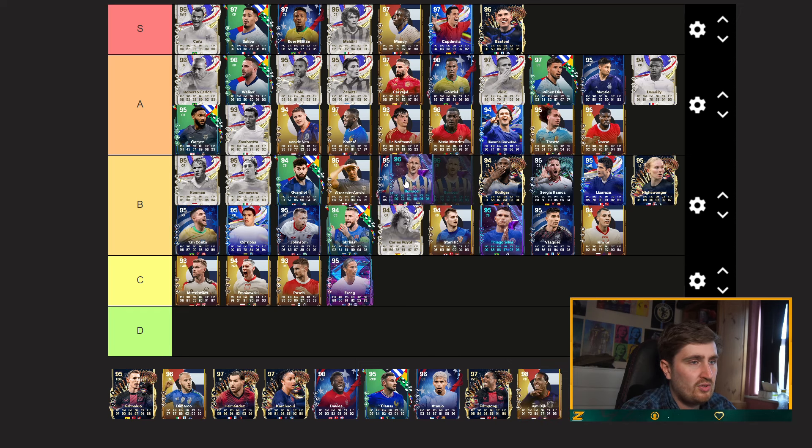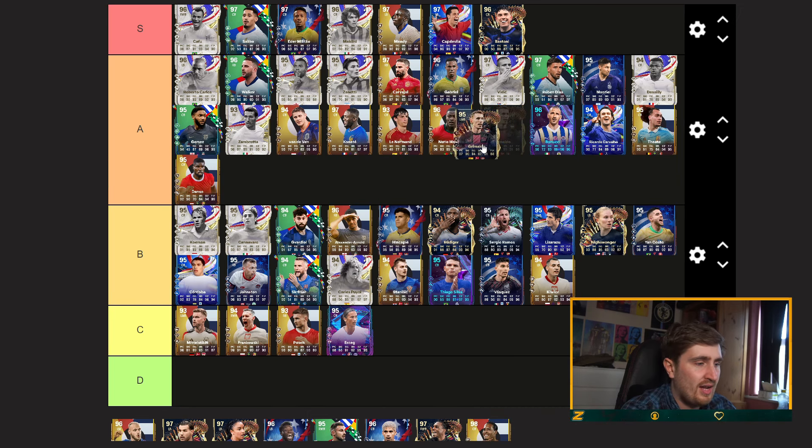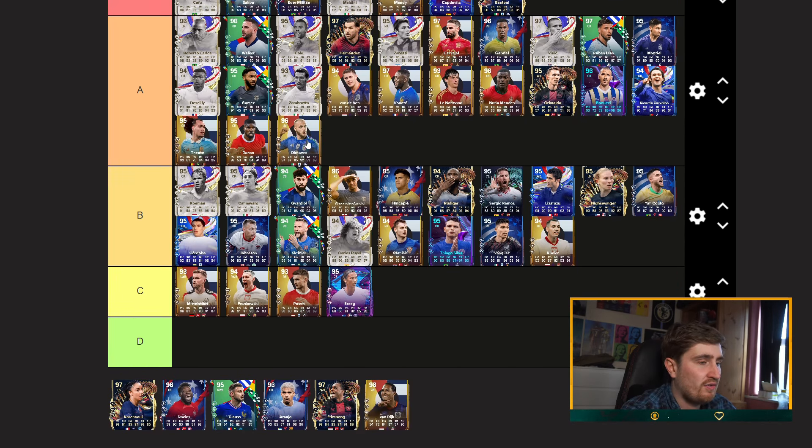Celibus — obvious S-tier for me. Zanay — high A. Incappy — B, a bit small. Bernucci — low A, just fitting him in. Grimaldo — probably low A.